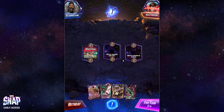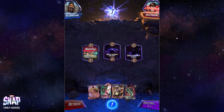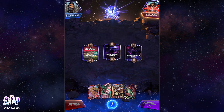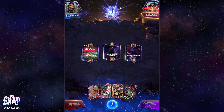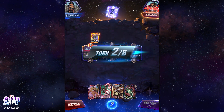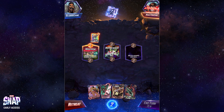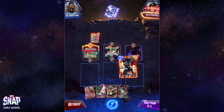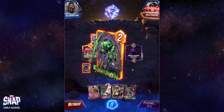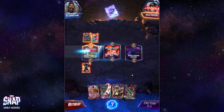Alright, I'm seeing we have Lockjaw and Gambit already - we're gonna snap. Snapping is important: if you want to climb you just have to snap as much as you can and obviously retreat when you need to. It's fine if we don't play anything till turn three, I'm not worried about it. I am gonna drop Morbius though since we picked him up. I don't care about Scorpion - Scorpion means nothing to me.